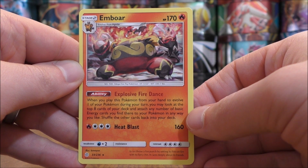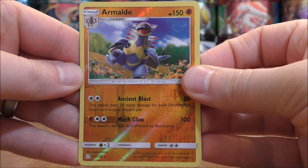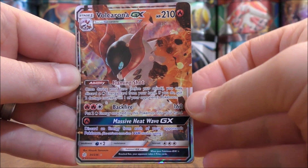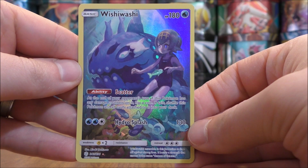I've actually used this Emboar card at the pre-release event I went to for this set. I used it very well, getting seven fire energy cards from the top eight cards in my deck. Out of these four one-pack blisters, I was able to pull one rare Reverse Holo of Armaldo, one regular GX in Volcarona, and then one character card in Wishiwashi.